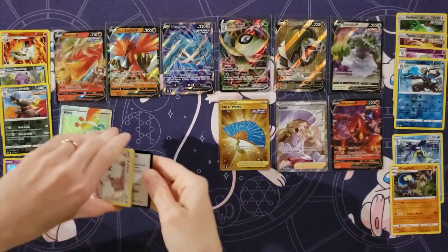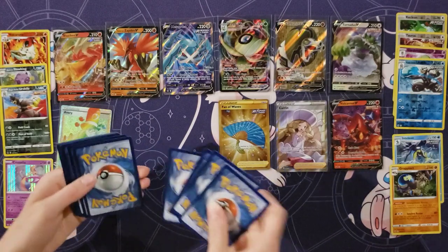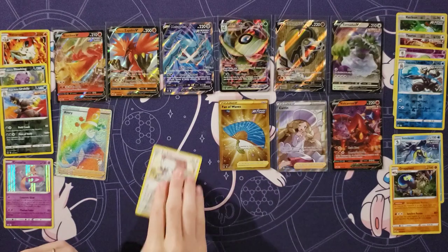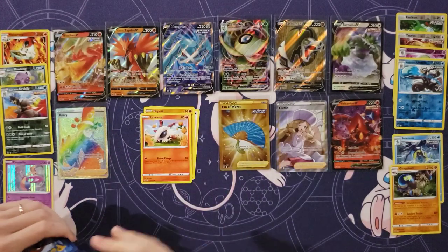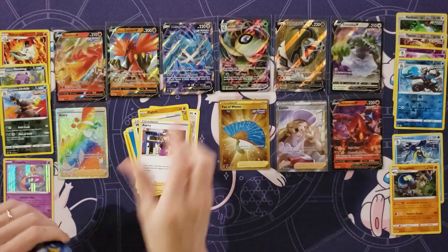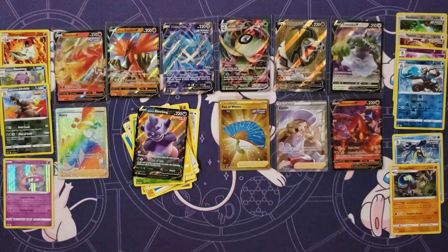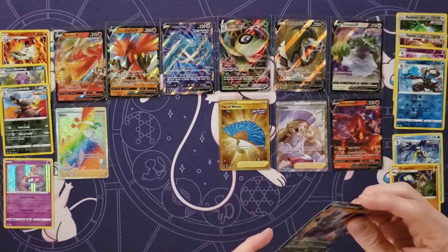I don't know what to expect with here anymore. We've pulled it all, it seems — except an alternate art. Oh wait, is there more? That's right! Furfrou. Diglett. Larvesta. Inkay. Rockruff. Energy. Weeding Gloves. Avery. Flaffy. Grookey. Another V! You wanted another V to make the board even. We're at eleven hits!